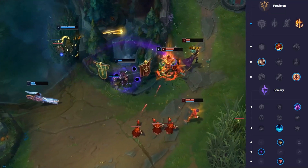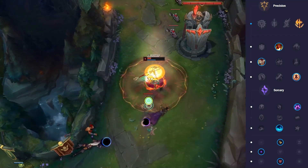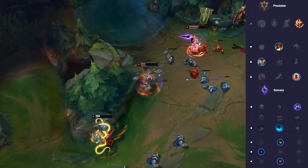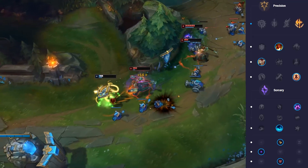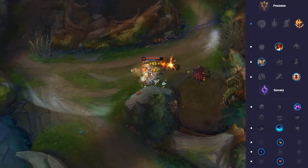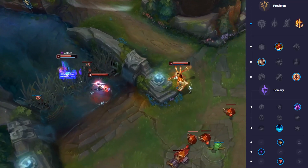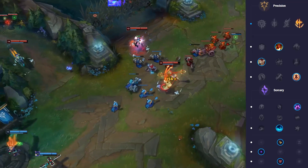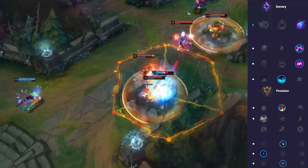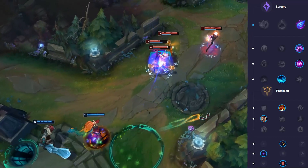Take either Coup de Grace or Last Stand, which is up to personal preference. For secondary runes, choose Nimbus Cloak and Waterwalking. Waterwalking is great on almost every jungler because it gives you free stats and movement speed when crossing through a river, and generally when you're fighting around Dragon you're teamfighting and you get those bonus stats. Nimbus Cloak is a great rune to abuse on almost every jungler — it works extremely well on Wukong because you can smite just before your ulti and get a massive movement speed bonus, making it hard for people to run away. Occasionally I'll take Phase Rush against champions that can kite me, such as Graves and Nidalee, or if I need to run away fast against an Olaf. This is just in the testing phase but feels quite good.